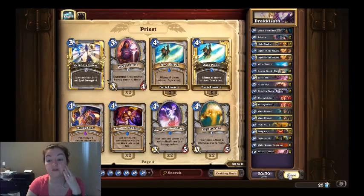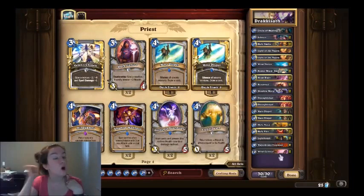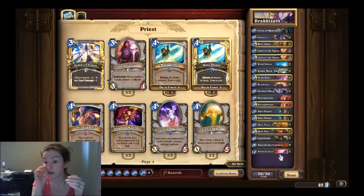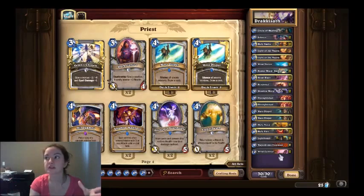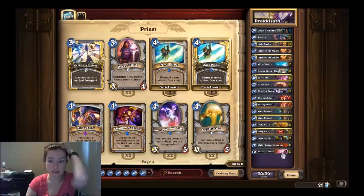Ideally, you're going to want to kill him within a few turns, because all of his guys cost a lot of mana. So if you can Light Bomb his board really early — like turn two or turn three — wipe his board, and as long as you haven't taken a lot of damage, his Hero Power will change to Ragnaros's Hero Power. That buys you a few turns before he eventually starts dropping his six, seven, and eight-cost minions from his deck.